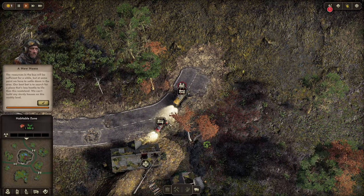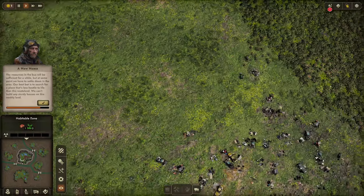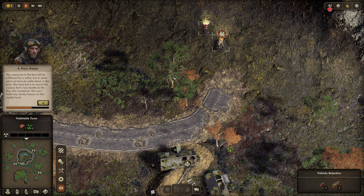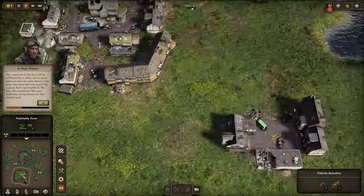We start off with two vehicles, resources allocated in the bus — they'll be sufficient for a while. We have to find a place that can be settled; search for a place that offers more support for life than this wasteland. As you can see, you can build in these zones.